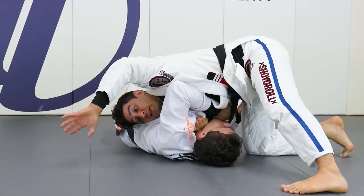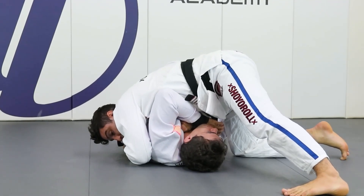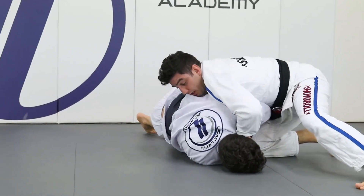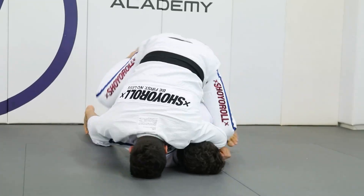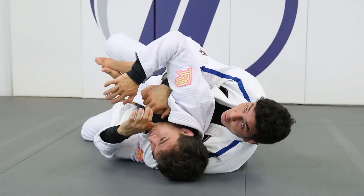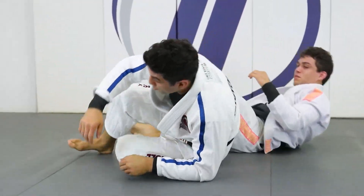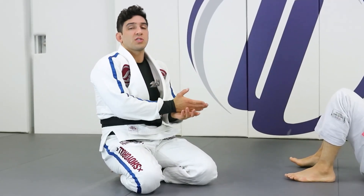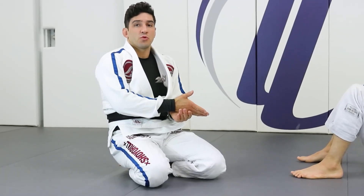And let it go over here, so I can be on the north-south and hold it. If the guy tries to turn, my hand goes already here — boom. I start jumping and going to the back. So I have the option to be on side control, maybe north-south, and if the guy is turning, I have the option to go to the back.